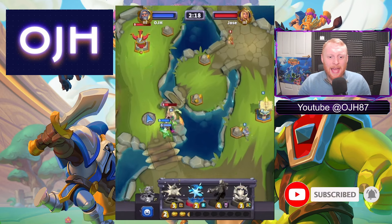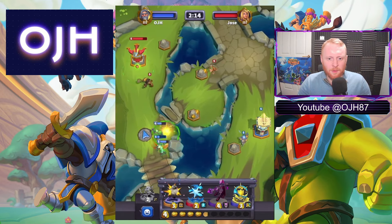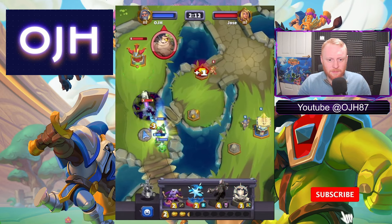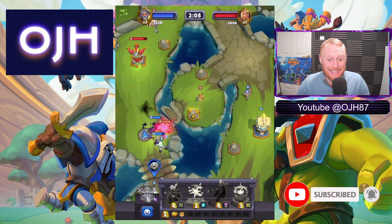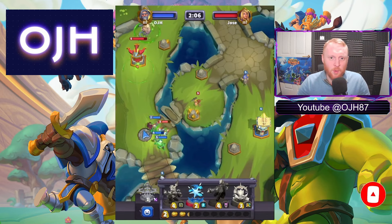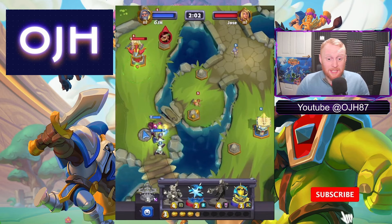He's at level 6, being healed up by the Shaman — can't be killed, honestly, can't be killed. We're going to Polymorph that Hogger — that's easier, easier way to deal with that. That Quill Ball that came in is completely wasted.